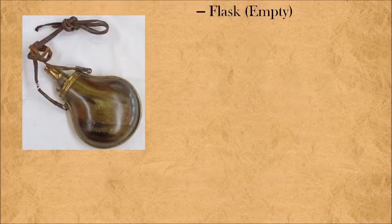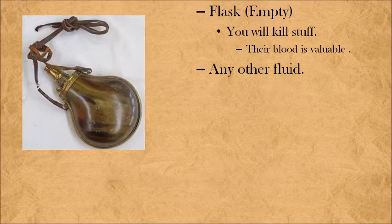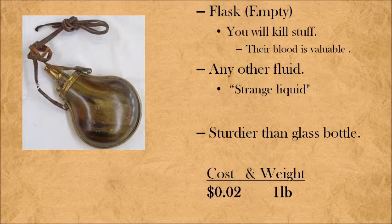Moving on, a flask — and I mean an empty flask. Because you will kill stuff, and their blood is valuable also. Don't just leave it on the ground; take a good amount back home. You'll be surprised how many alchemists and apothecaries will want that stuff. Any other fluid your DM talks about that isn't water — burn this into your memory: if they say "strange liquid," make it your reflex to take out your empty flask and take a sample. I like empty flasks because they're sturdier than a glass bottle; your DM is far less likely to say your flask was broken compared to saying the glass bottle shattered on the rock. Protect yourself against spiteful DMs. All of this for just two copper pieces.